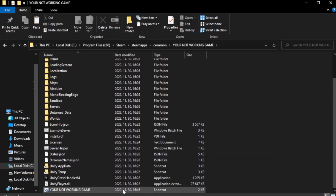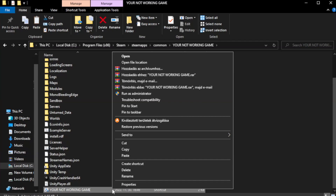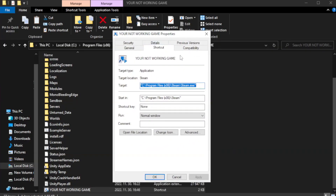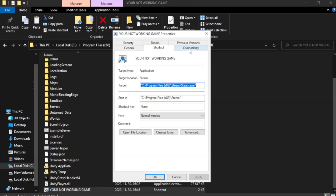Right-click your not-working game application and click Properties. Click Compatibility. Check Run this program in compatibility mode and try Windows 7 and Windows 8. Check Disable Full Screen Optimizations. Check Run this program as an administrator and click Apply.